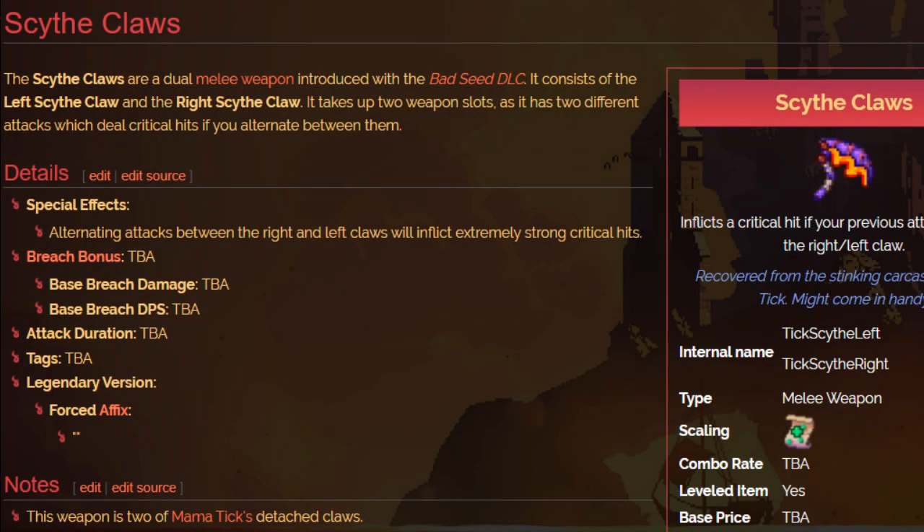How's it going everyone? I hope you're all doing well today. I wanted to take a look at the Scythe, which is the brand new DLC weapon that drops from the Mommatic. It is the first ever dual slot item, which means that on your square and your triangle — or whatever button layout you use — it occupies both slots.